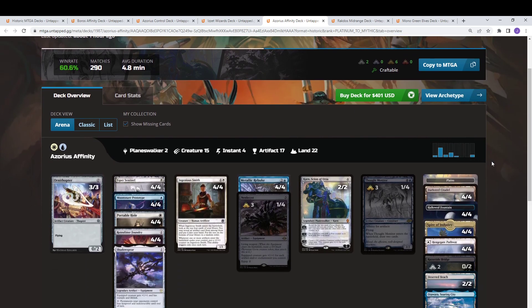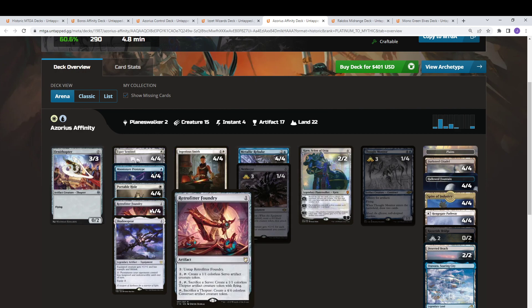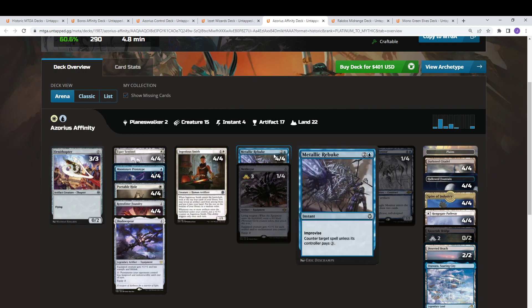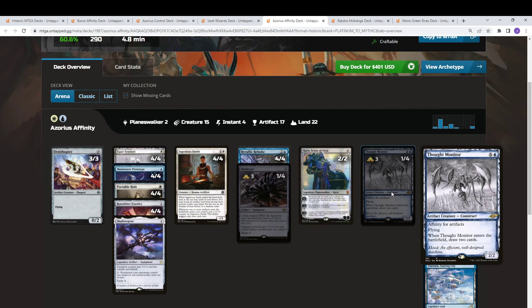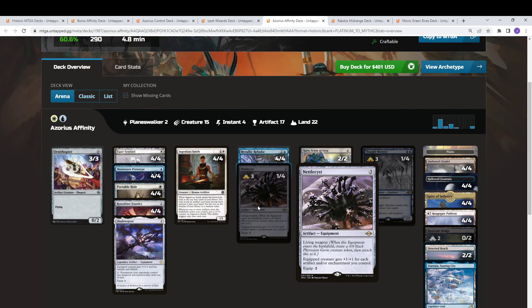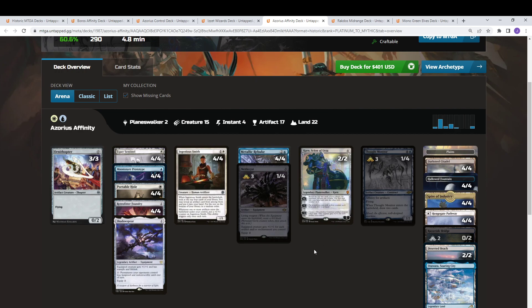Next is Azorius Affinity — a deck where I'm missing some wildcards, as Untapped shows nicely. This is more of a midrange version, whereas Boros is more of an aggressive, slanted deck. You have a lot of the same elements: Retrofitter Foundry, Portable Holes, Esper Sentinels, Ingenious Smith. But this version adds Counterspells and Metallic Rebuke, Thought Monitor to refill your hand, Karn for card advantage, big creatures, and Nettlecyst to create really large bodies based on the artifacts and enchantments you control. A little more midrange — it can grind and deal with an initial wave of attack, while Boros is more all-in and aggressive.